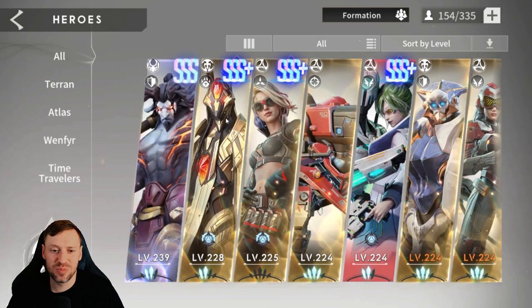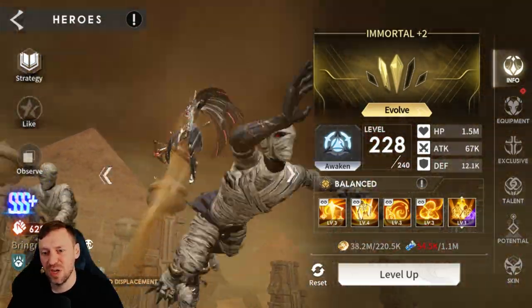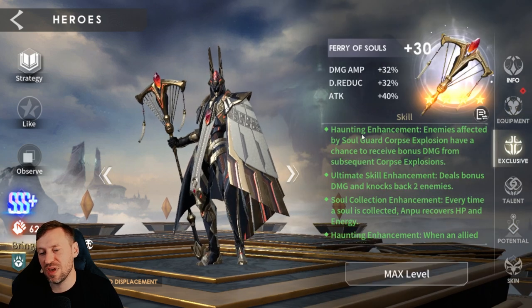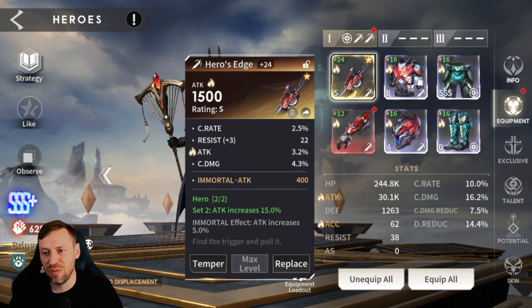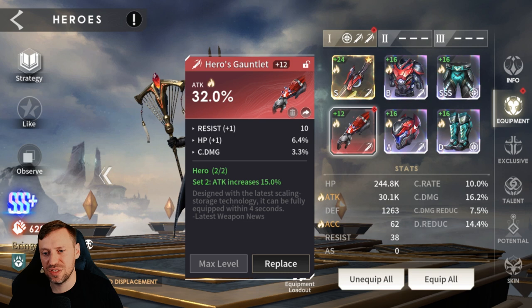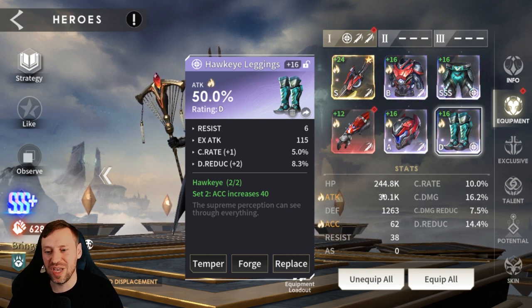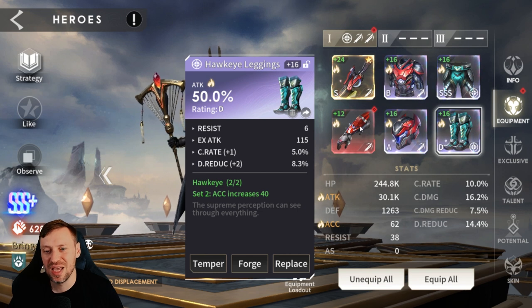Starting with Anpu - my Anpu is in a pretty crazy build; he does not need to be at this level, but he's Immortal plus two with three awakenings, and his exclusive is maxed. For gear, we've got one tempered piece and three pieces of the Heroes set - not the best but good enough. Attack percentage on everything, 30k attack, 62 accuracy - what a beast. 244k HP as well, which is important for survivability. I'll probably swap out those gloves soon.